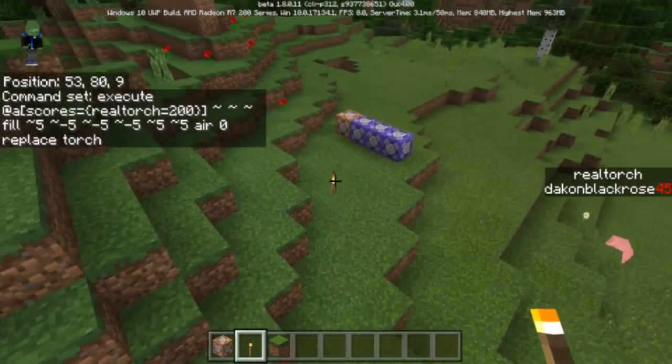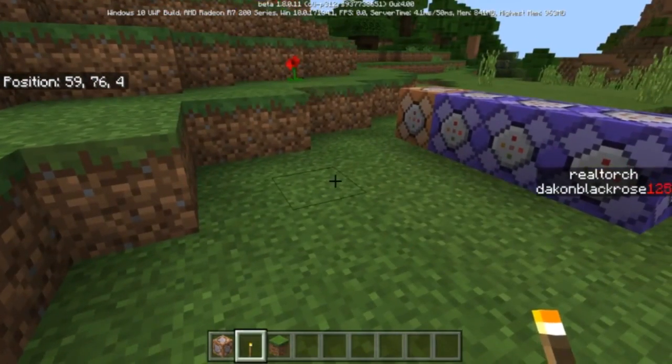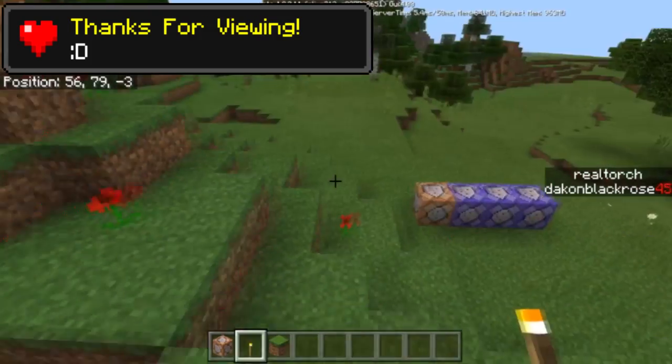I thought this was really cool — it doesn't affect any torches unless you come near them. So I'm going to get rid of this torch, and you can see right there this torch is fine. Basically whenever a player is near and you're near a torch for a long period of time in caves, they'll slowly kind of die out. I thought this was a neat little thing.